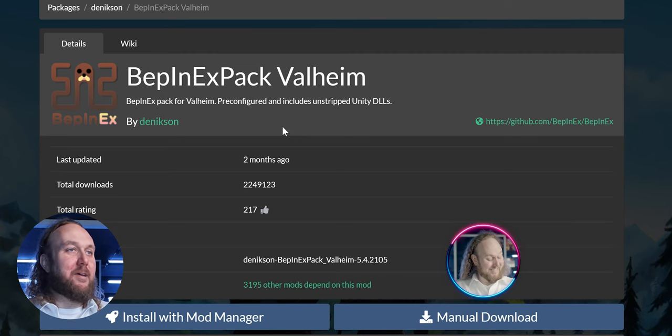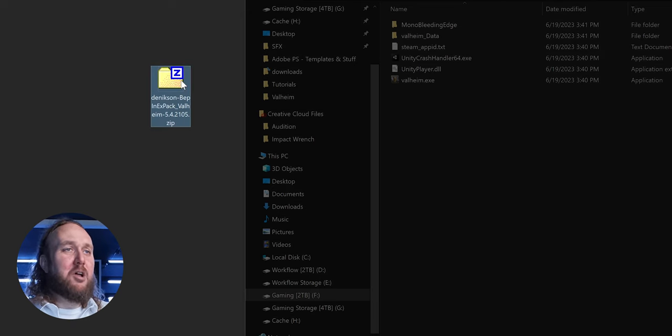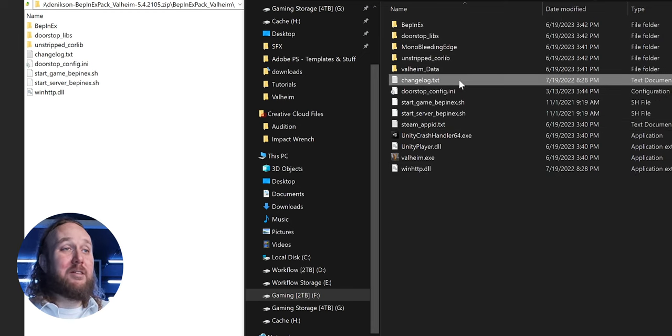Let's get to work installing BepInEx — the modding framework needed to create and use mods with Valheim. Open the BepInEx for Valheim page, manually download it, and open the archive. Open the BepInEx Valheim folder and drag and drop all of its contents into the Valheim game folder. If you want to do a little cleanup, you can delete the changelog.txt.